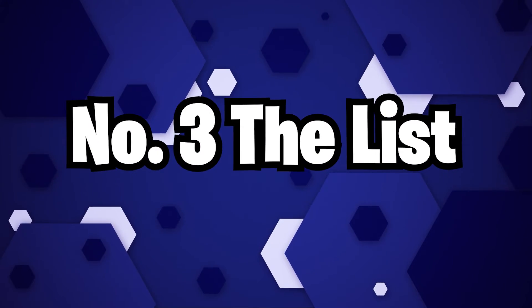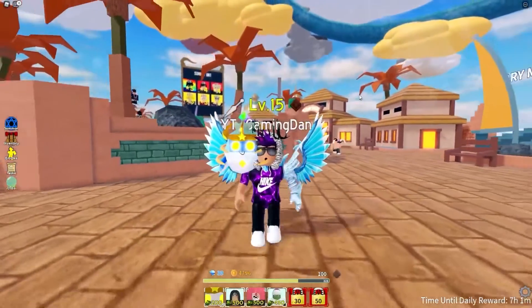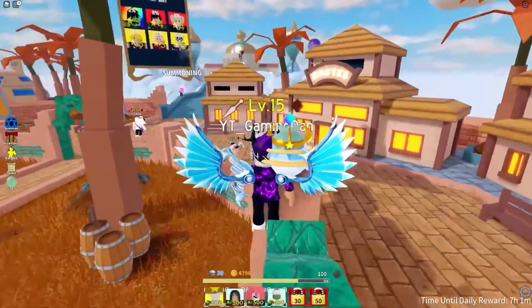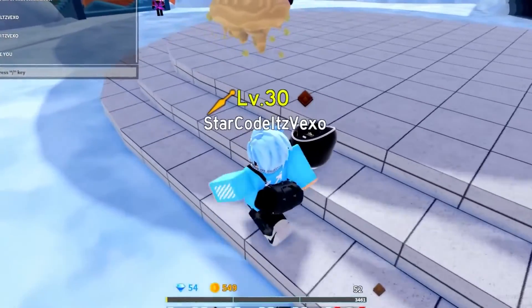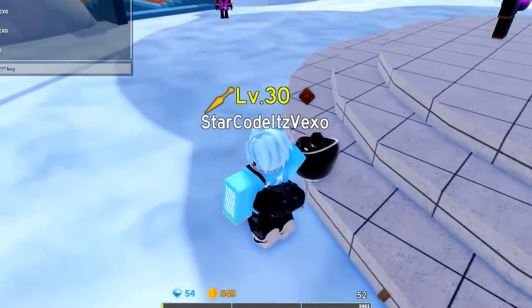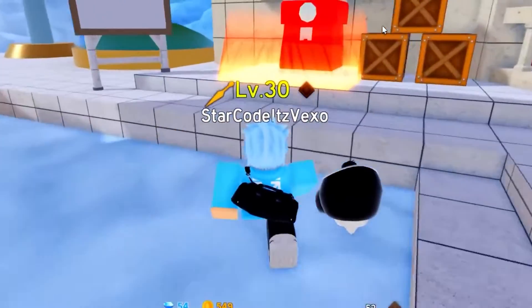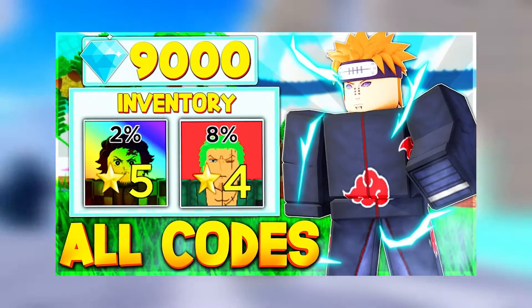Number 3: The List. Our Roblox All-Star Tower Defense codes list has the most up-to-date list of working codes that you can redeem for a bunch of free gems. You can use these gems to summon some brand new characters for your tower defense game. If you get some super rare characters, you'll dominate any level you play in. We'll keep you updated in new videos with new codes once they are released. You should make sure to redeem these codes as soon as possible because you'll never know when they could expire.